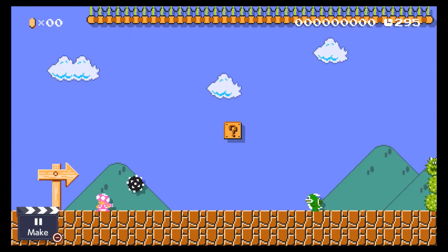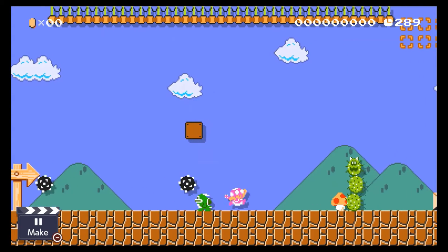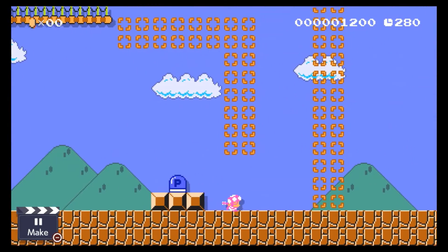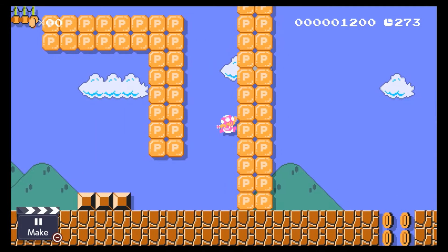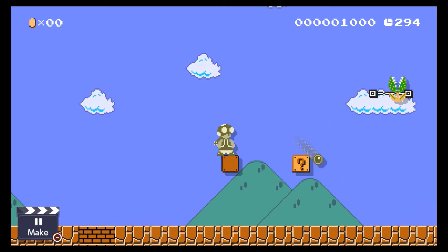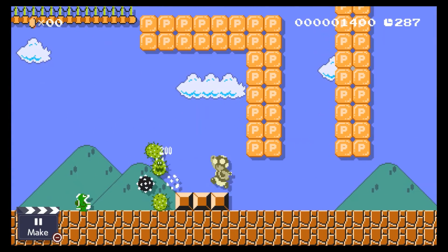At number one we have the Super Mario Bros. game style. The Pokeys look the same as in Super Mario Bros. 3, and the spike ball physics are the same. You can't wall jump, but there are cool power-ups. One of them is the super ball, which you can shoot at enemies and it bounces off floors, walls, and ceilings.